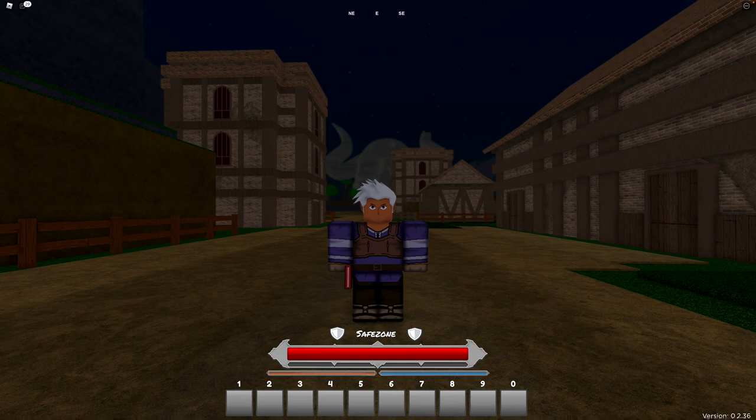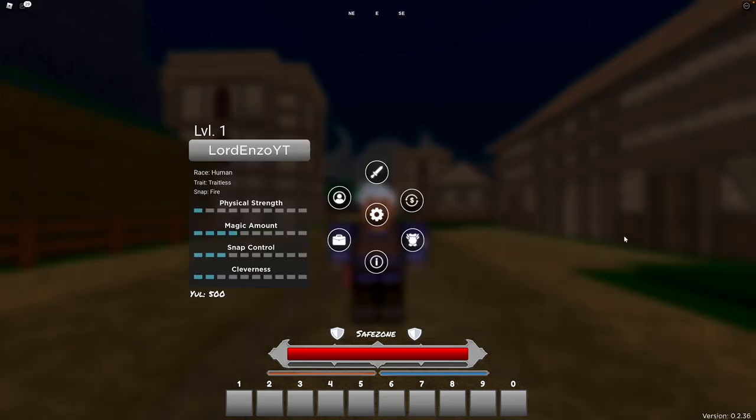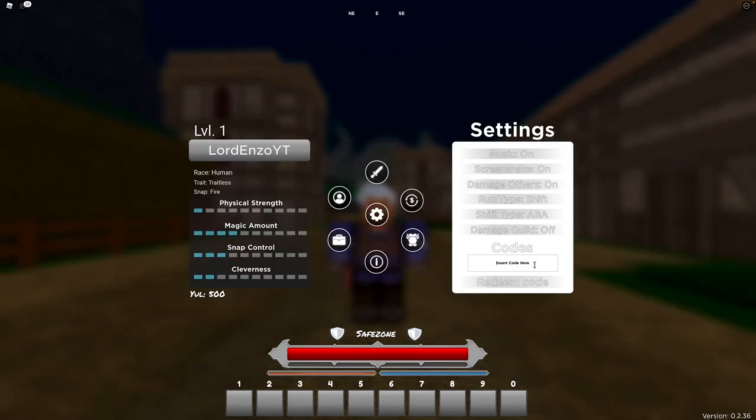It appears you do have to leave and rejoin the game after entering a certain amount of codes. So I left and rejoined. One more code for today: 1KPLAYERS! — all capital letters, 1, K, P-L-A-Y-E-R-S, exclamation mark. That gives you 15 spins.